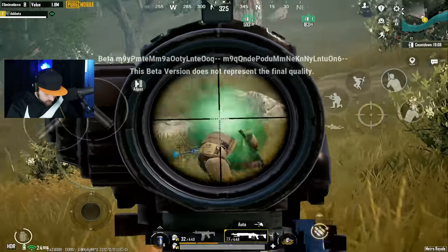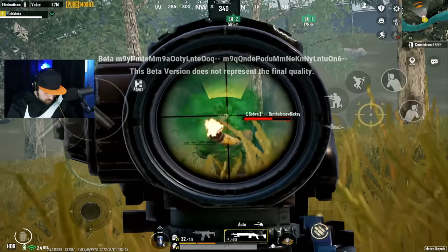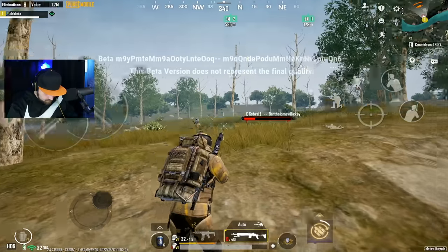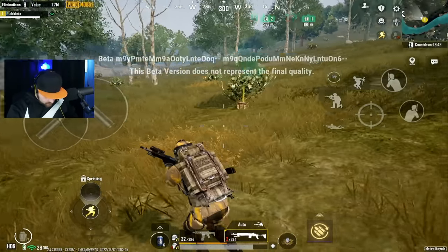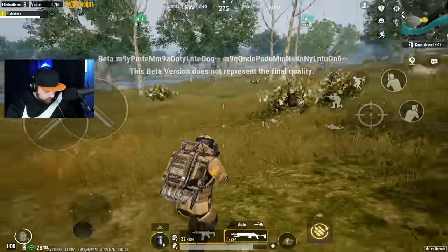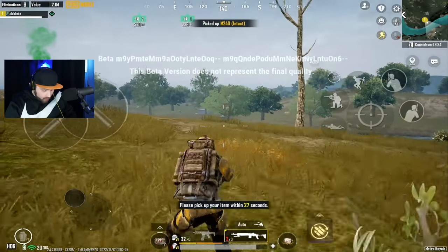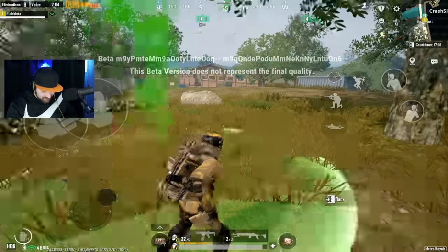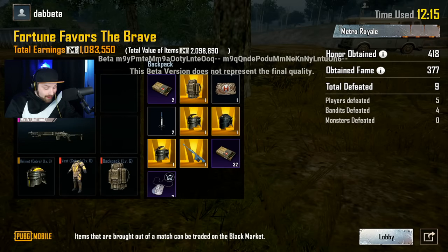He's got a Still Front AMR - please tell me you dropped that. He dropped some fabled gear. A fabled Still Front AMR! Let's lock this in - first fabled weapon! They all have the legendary item stats behind it too. That is insane bro, I can't wait for this to be in the full game.